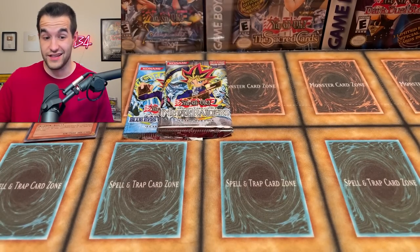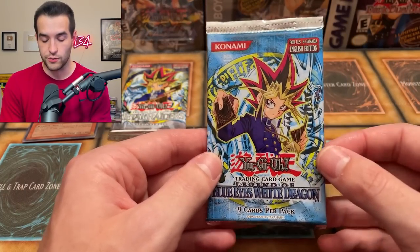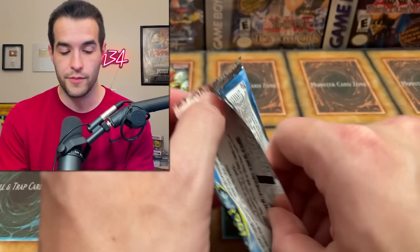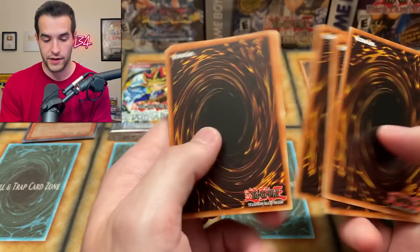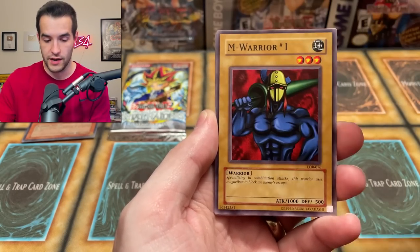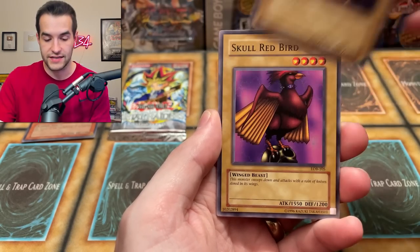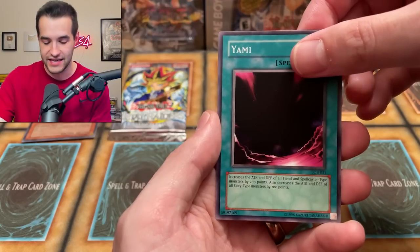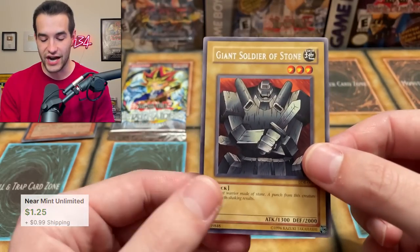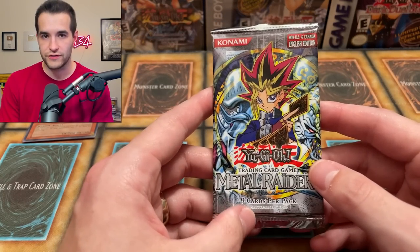We have two packs to go. Metal Raiders — we're saving Metal Raiders for last because Panicial Moth could save the day. We have a Legend of Blue Eyes pack, and yes it's a fat pack. What can we pull? Will it be the Blue Eyes White Dragon out of a 2003 Legend of Blue Eyes pack? We got the Masaki, the Legendary Swordsman. The M-Warrior numero uno. Very nice. The Mountain. Violet Crystal. Tripwire Beast. The Skull Red Bird. Mizurizame. Yame! And will it be the Blue Eyes? No, but it is the Giant Soldier of Stone — a classic card from Legend of Blue Eyes. We're saving it all for Metal Raiders and that Panicial Moth. And here it is, the final pack of our $5 versus $500 tin opening.